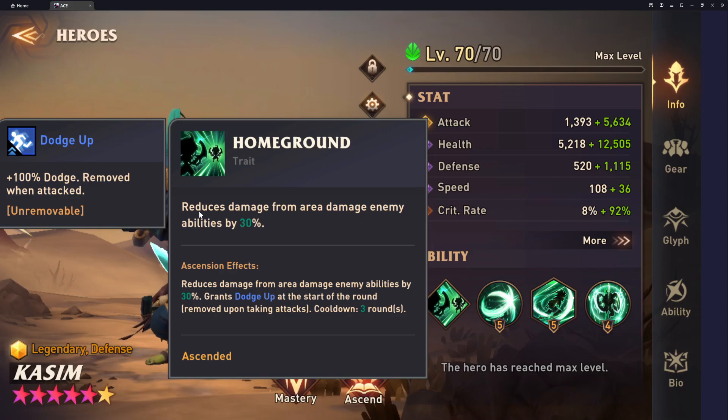So he has this trait, which is pretty generic when it's not Ascended. It says it reduces damage from area damage enemy abilities by 30%. So any kind of AOE ability that your opponent is activating — if it's any kind of AOE damage — he just reduces the damage by 30%. There's no cooldown on it or anything like that. He just takes less damage, so that's kind of cool.